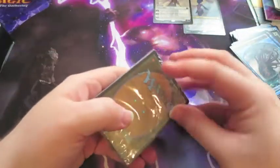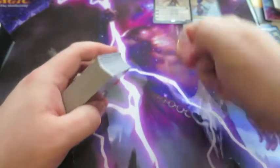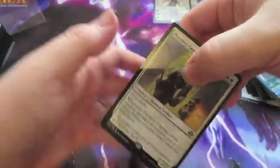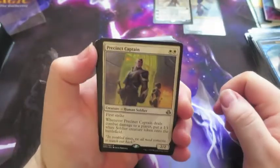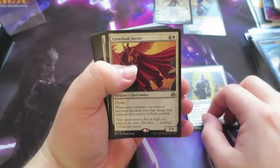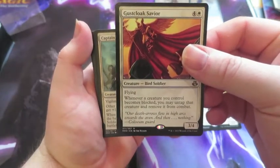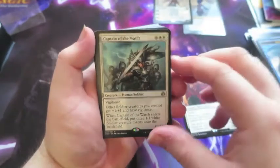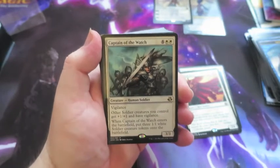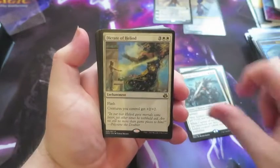Right, let's have a look at the Elspeth deck and see what we get. So we start off with Precinct Captain. Gustcloak Savior — when a creature you control becomes blocked, you may attack that creature and remove it from combat. Captain of the Watch — very good in the Soldiers deck, all your Soldiers get plus one/one and gain Vigilance, and when it enters you get another three 1/1s.